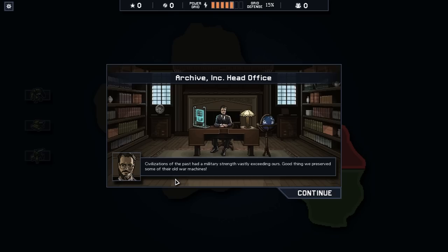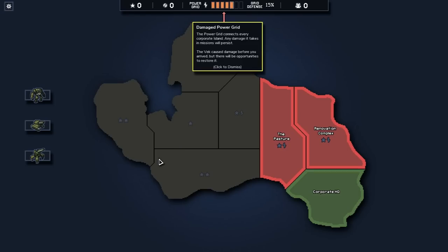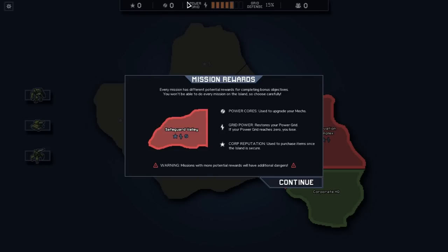Civilizations of the past had military strength vastly exceeding ours - good thing we preserved some of their old war machines. There's a combat simulation available but we're going to decline because I know what I'm doing. Up here we have our power grid - essentially this is our health bar, but I'll explain when we get in the game how it's different than a normal one.